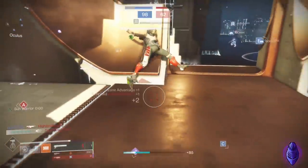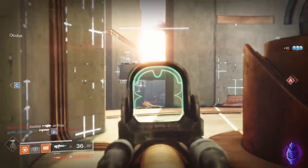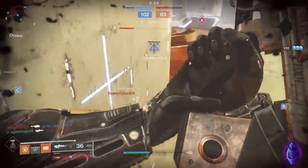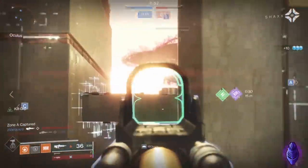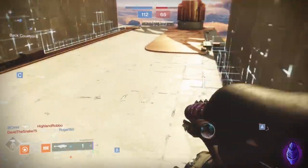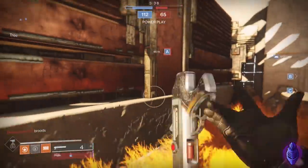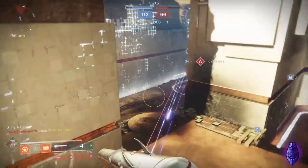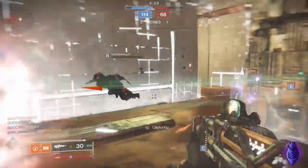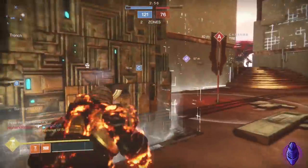What did I do with Chaperone there? 161 damage. It's not like a massive buff - you can't one-hit kill with Chaperone for example. Curious what I'm using - I think it is the curated Outlast, you can get this from Gambit Prime and Reckoning. That was a great rocket by me. I'm just trying to get Sun Warrior to work. Going into my super instead, boys.